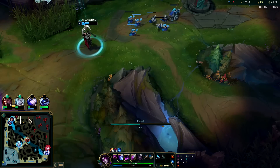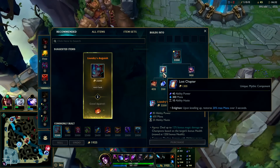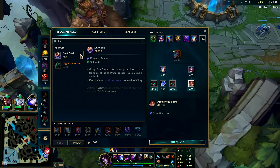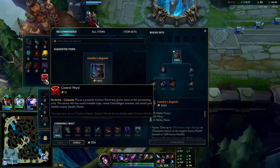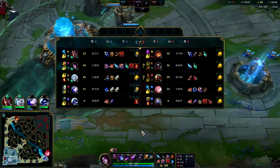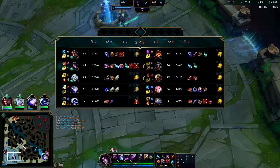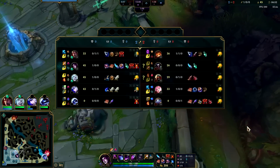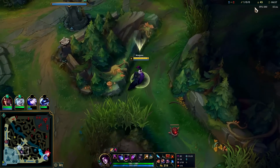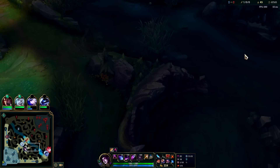If we had a gank I would go gank with R, but we don't — the closest lane is mid at full HP, and my mid laner is backing with low HP so it'd be pretty pointless. We'll go ahead and pick up a Dark Seal and buy more of the main item. We'll look for our blue buff then go for red buff or shoot straight for scuttle. It's a bit of a coin flip which camp Kayn's going to. Even if he gets my blue, I'll get my red plus scuttle — I think this is the right choice.